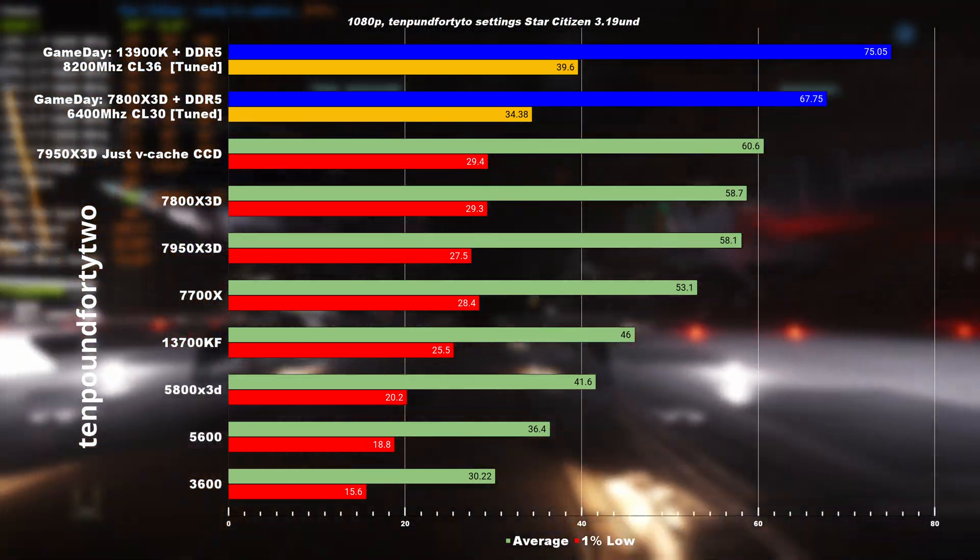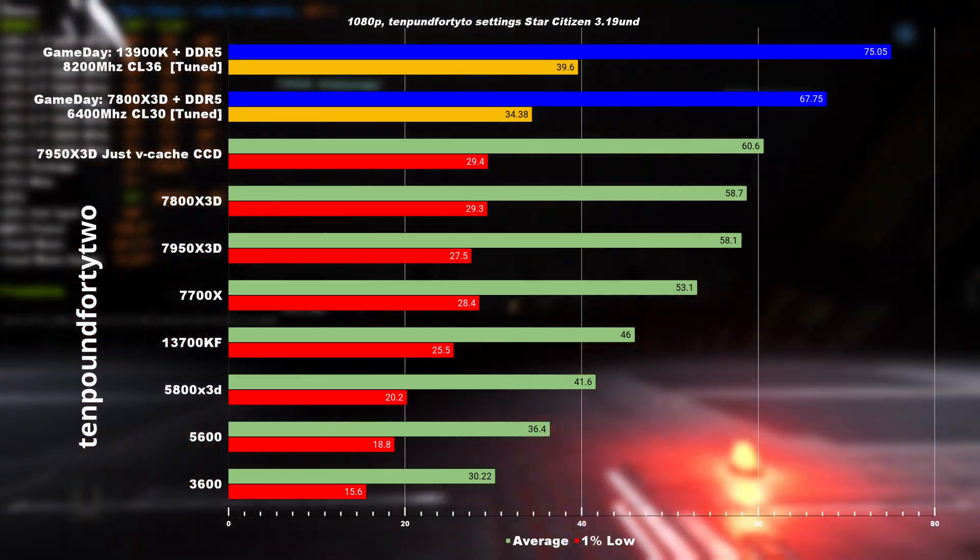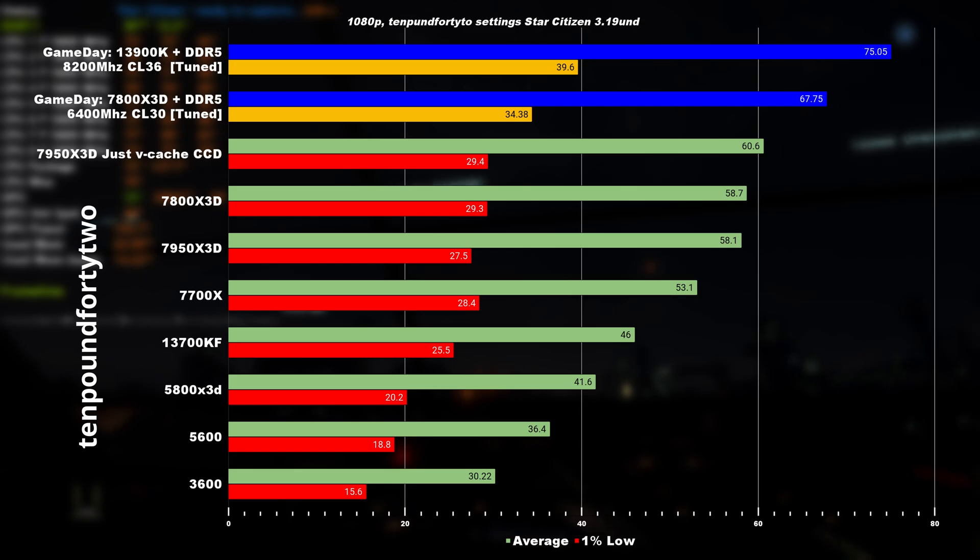The reason why is, number one, Lorville is the most demanding city in Star Citizen, and what this means is that a lot of the logic is actually not hitting the cache — it's hitting the RAM.